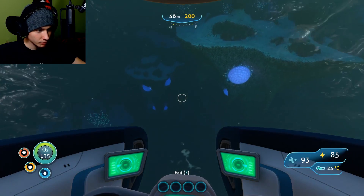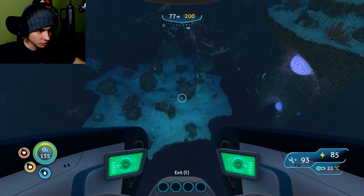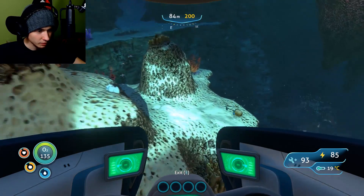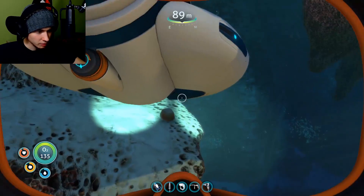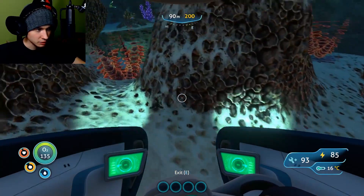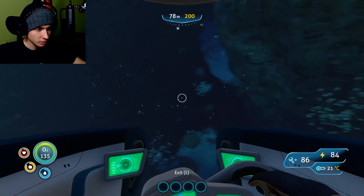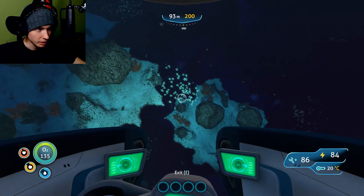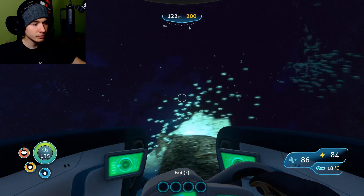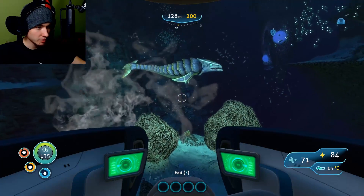Nice — oh, those are those douchebags, I really don't want them on my back. There's some floating islands. That's really cute. There's an outcrop but there are sharks everywhere. What can I do about it? That's sandstone — oh shit! Come on, let's gain some depth.